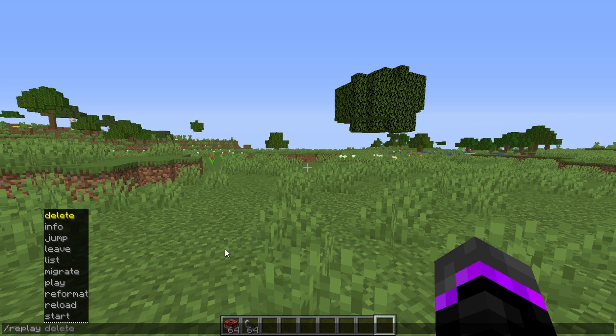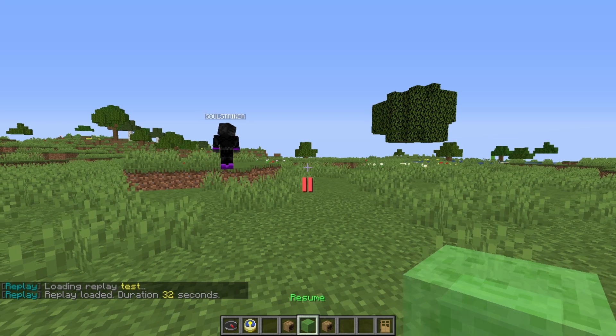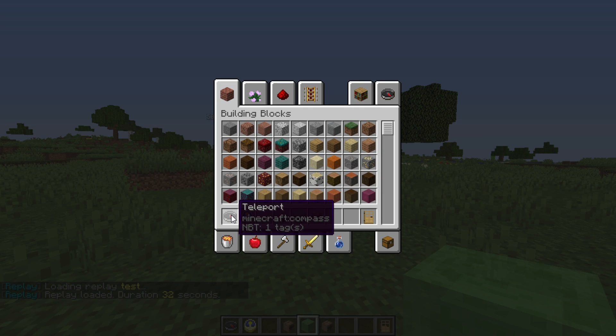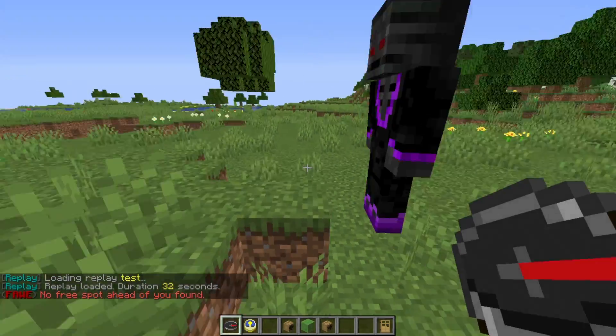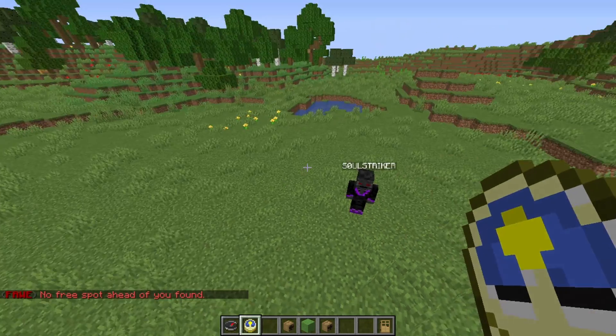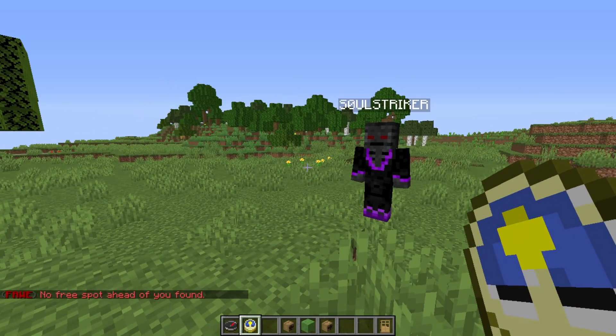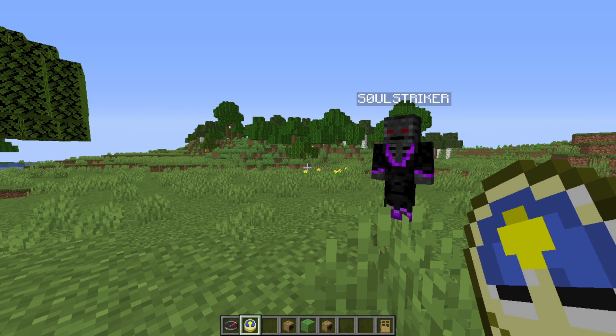Now we can go ahead and play that specific recording. That was test, and as you see — I'm going to pause this real quick — it is loaded into your hotbar. There are various things: you can teleport directly to the player, and then we also have slowness and speed controls. If you want to slow it down you can right-click, and if you shift and right-click it will speed it up.